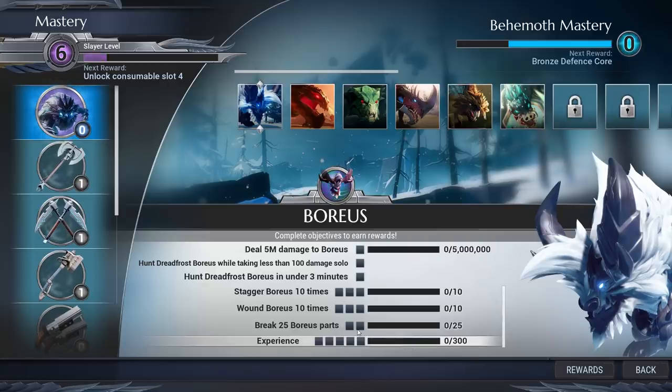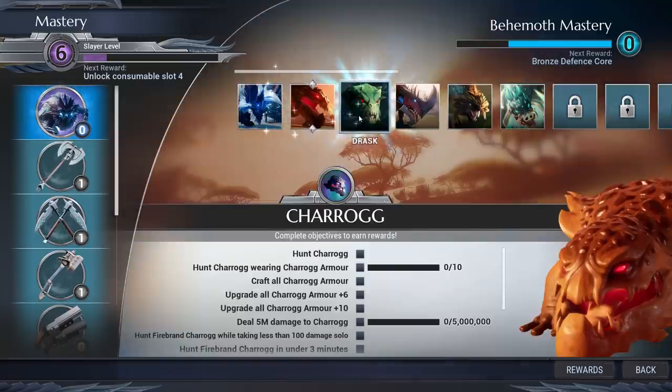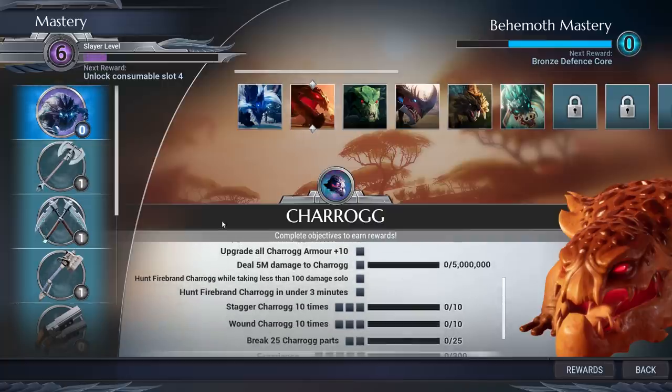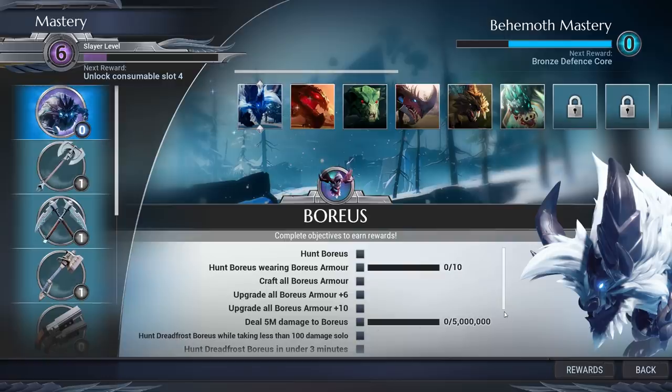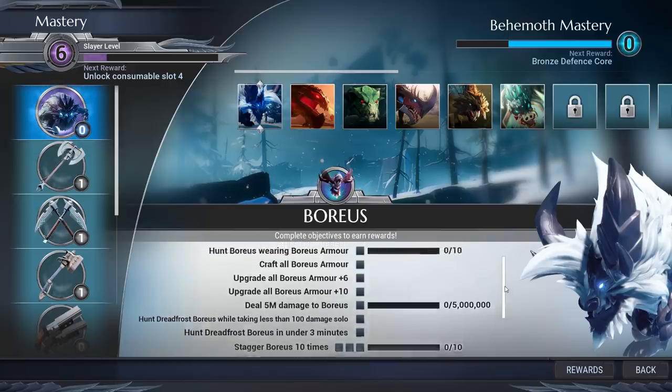You can see how a lot of these activities are going to be done simultaneously. I'm going to be getting a little bit of XP every single time I kill a behemoth. I'll get a little XP if I'm breaking a lot of parts; if I'm a war pike player, I'll get some wounds. This can all be done in one hunt, and eventually you'll be able to upgrade and tick all these one-time boxes. Every single behemoth has kind of the same checklist, unique to them — like hunting the Dread Frost Boreas dire variant in under three minutes, or taking less than 100 damage solo.